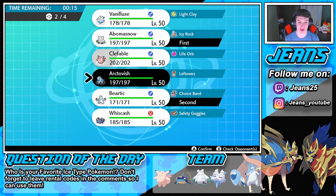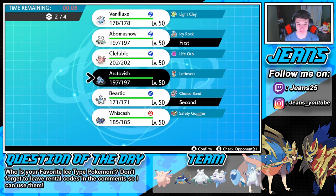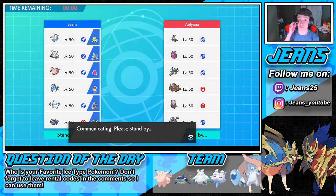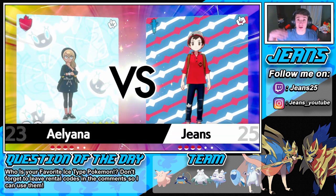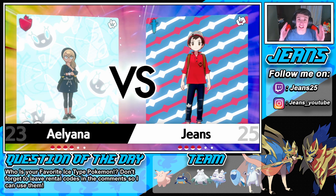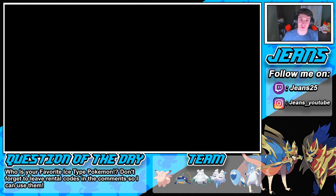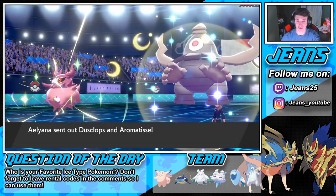We need an Aurora Veil Pokemon — Abomasnow does have Aurora Veil. We're gonna go Wishiwashi and Hatterene in the back. We're gonna be leading our two nice little attackers. The difference between Vanilluxe and Abomasnow is they both put out the hail, but Abomasnow will make the hail last longer with Icy Rock — eight turns instead of five.